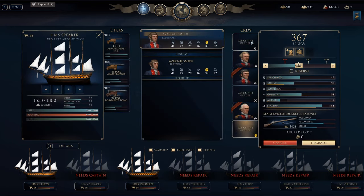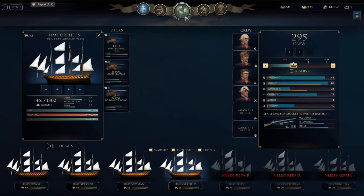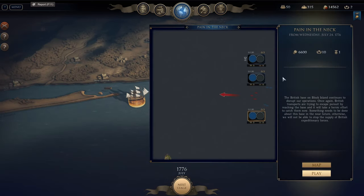Needs a captain. This is the mission we're doing today. Pain in the neck. The British base on Block Island continues to disrupt our operations. Once again, British transports are trying to escape pursuit by watching the base, and it will take a heroic effort to catch them now. Something needs to be done about this base in the near future, otherwise we will not be able to stop the supply of British expeditionary forces. So, we can have six ships.